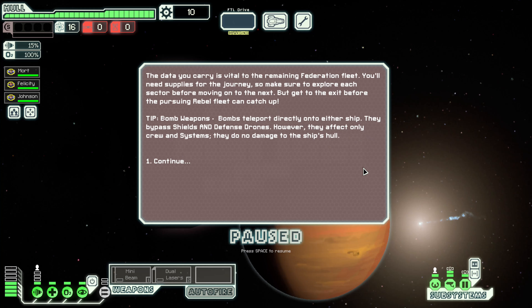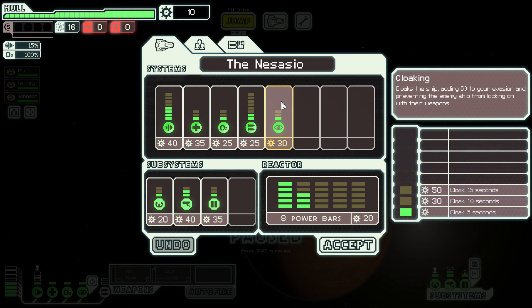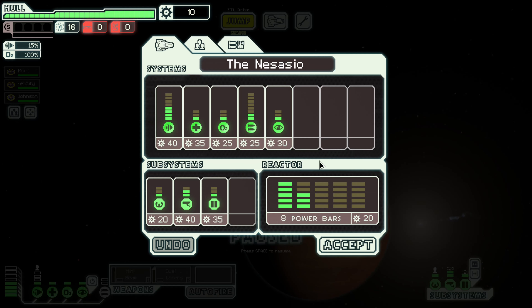The data we carry is vital to the remaining Federation fleet. We'll need supplies for the journey, so make sure to explore each sector before moving on to the next, but get to the exit before the pursuing fleet catches up. Starting off with 10 scrap and... oh my goodness, I did not realize this — we have zero shielding. Oh boy. I'm beginning to see the challenge here.